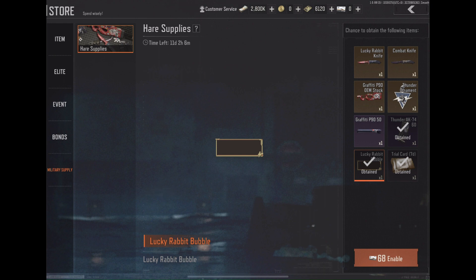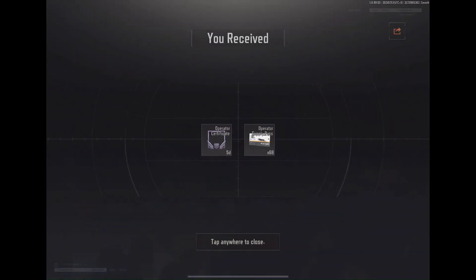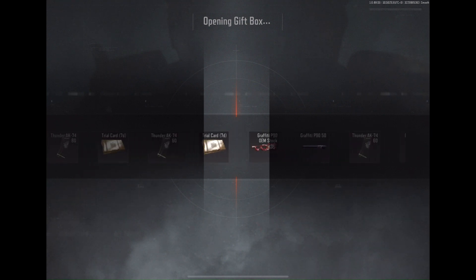The operator certificate frame should be a permanent item. It's not enough of an incentive for players to make another draw — no one is going to want to spend money on an extra draw just to be able to use that frame again when it expires. This was a mistake in my opinion.